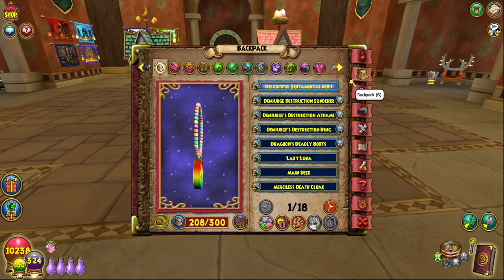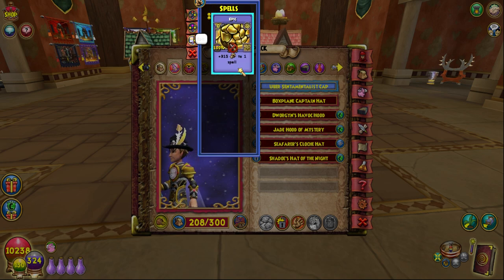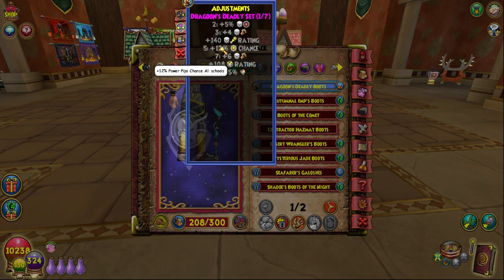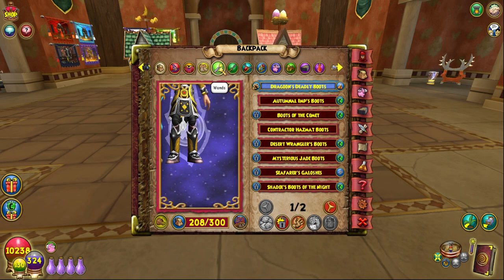I achieved this by running the uber hat — the caramel hat — which gives the epic card as well, two of them. The merciless death robe, and the dragoon's deadly boots from the catacombs. I'd honestly recommend those boots just for the two item cards: sharpen blade and potentrap. Honestly just beneficial all around.